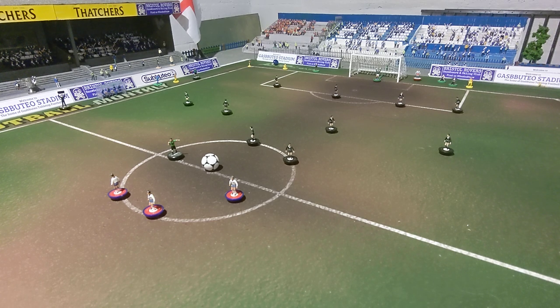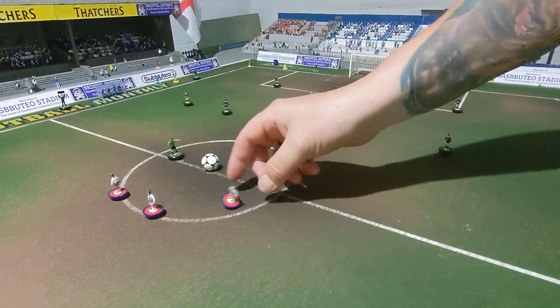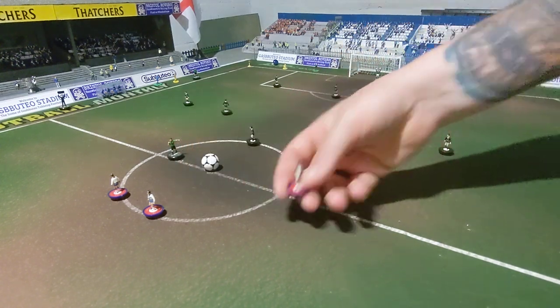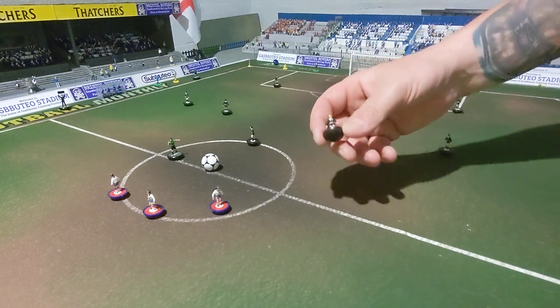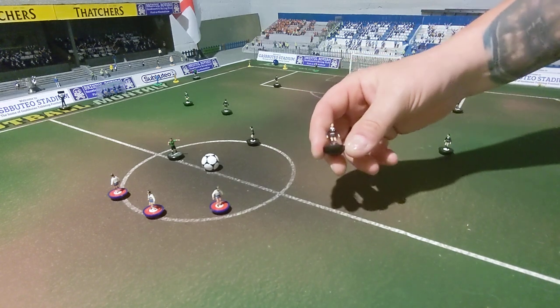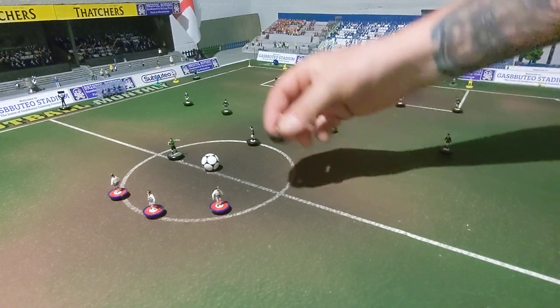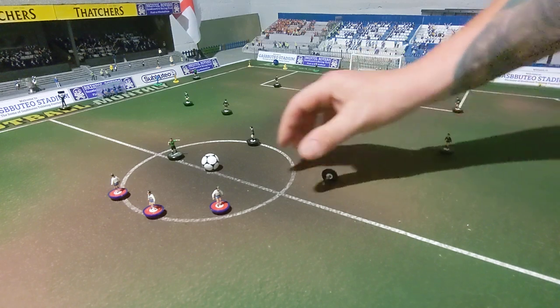The players we've got on the pitch are England — an old England set which I'm not 100% comfortable playing with, a bit too light — and one of the Lalegenda teams representing the current German away kit in black. This is actually Casale though. I do much prefer these figures for playing; they're a little bit heavier.